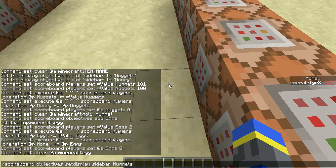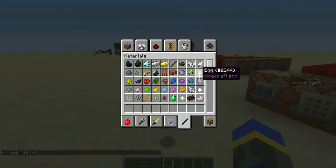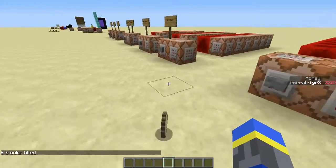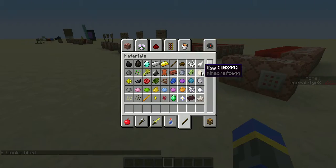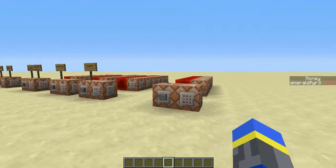So let's see. Here we go. Clock is started. Now, if I throw some eggs on the ground, it should give me some points. Yes, just like that. Four eggs is eight points. Three eggs is six points. And there you go.